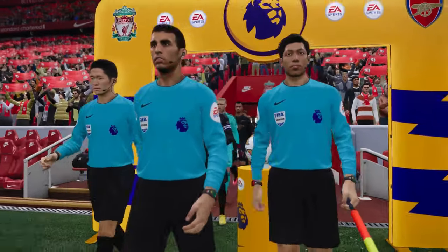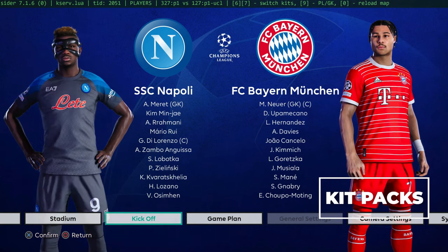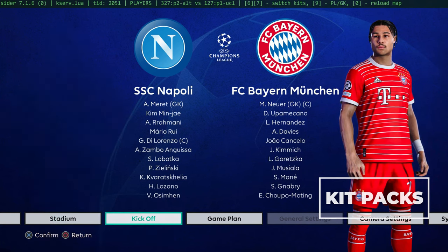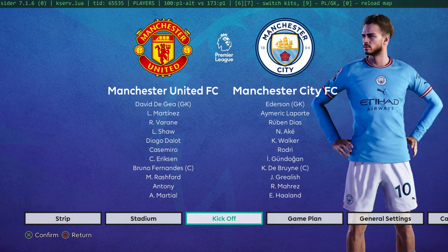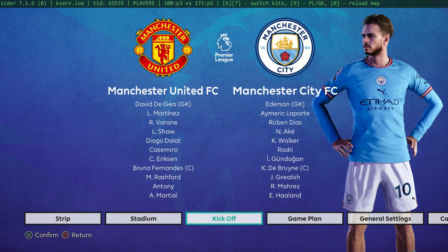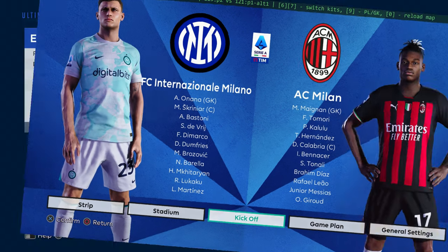It gives you an incredibly realistic match day experience. You've also got your kit packs, which is a massive one for PES. Anyone that's played this game on PlayStation or Xbox will know you had to get an option file because the kits were never licensed. Well, with this patch all the kits are licensed — all up-to-date, with some clubs having third, fourth, and even fifth kits. You've also got special Champions League kits like the Manchester United white shorts and socks. You can even mix and match the kits like the good old PES 5 days.